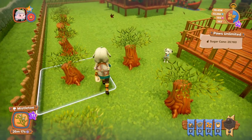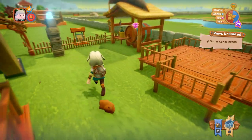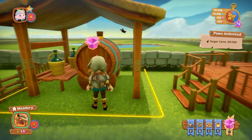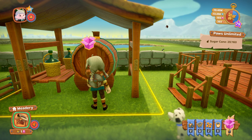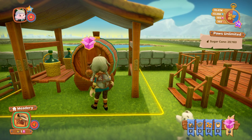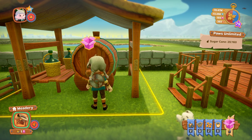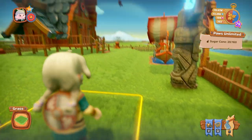Next we have this building — this is the Meadery. As you can see, bottom left you collect it. It stores honey and you sell the honey for the little medallions — the little pink ribbons — which obviously you need for certain upgrades.